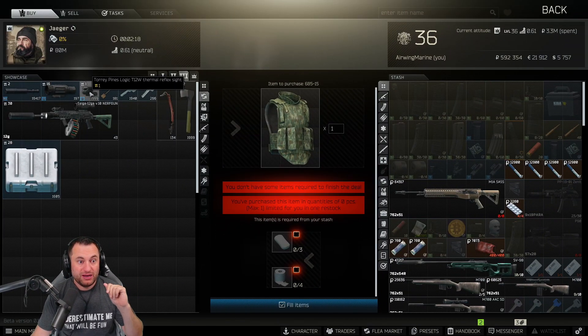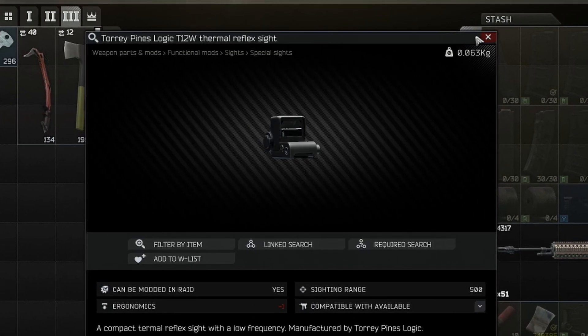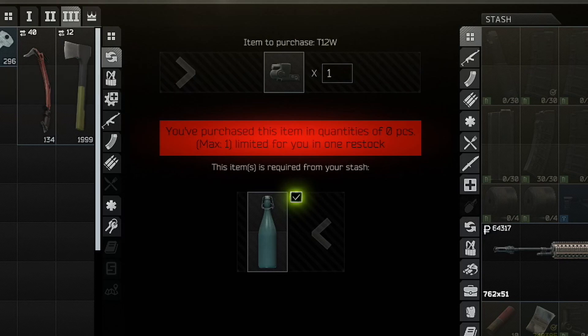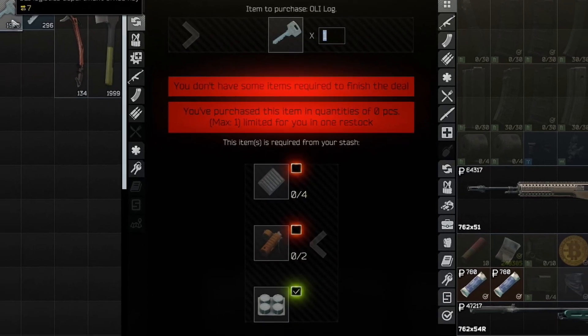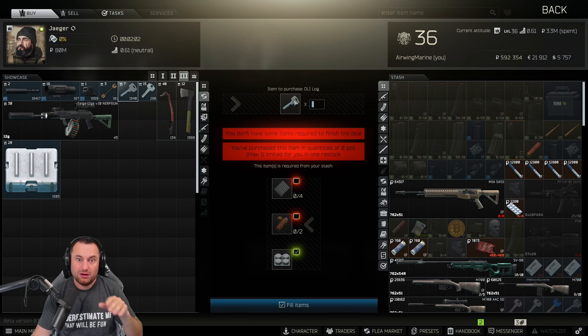Now loyalty level three — they added the Torrey Pines Logic T-12 thermal reflex sight. It's not very good, but if you want to run it, here's access to it — it costs you one moonshine. The big one though is the Oli logistics key. We'll probably see this have an effect on some of the prices, but more importantly, you're not dependent on RNG to get this task done. You can come in here, get this key, and move forward with that task without having to spend hundreds of thousands of rubles on a key just for one raid.